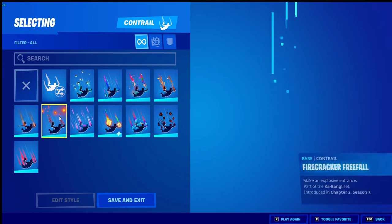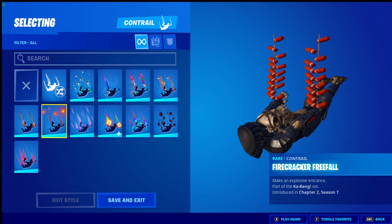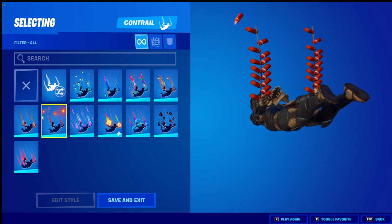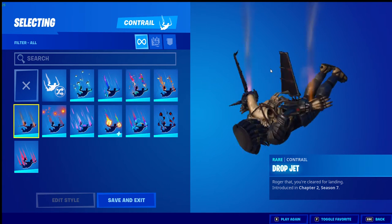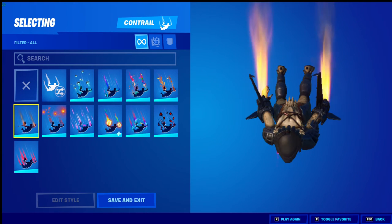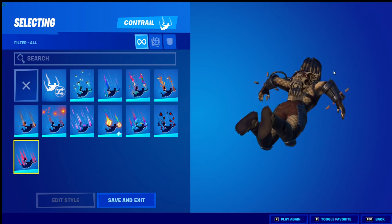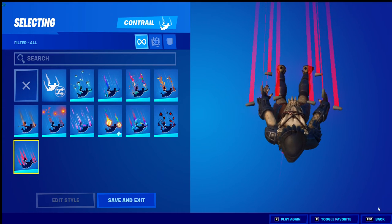I've got Hyperflight which is kind of neat, Fire Cracker, Free Floor. By the way, I won't have much because I only got this account last year. Got Dropjet which actually fits with the Predator skin, and then Target Acquired which I think fits with the Predator skin too. There are a lot of trails.